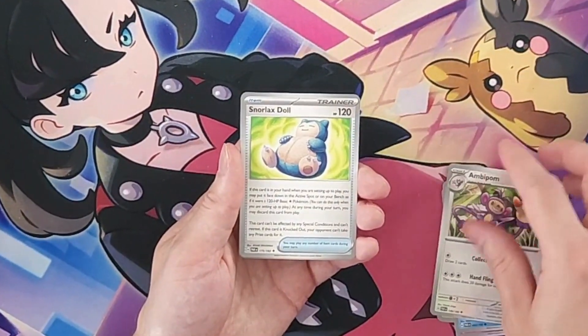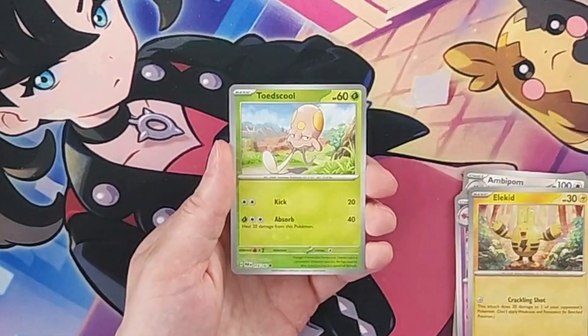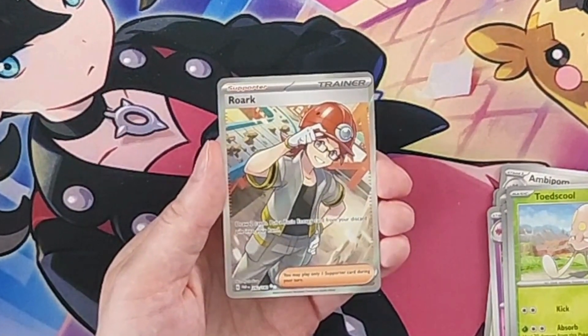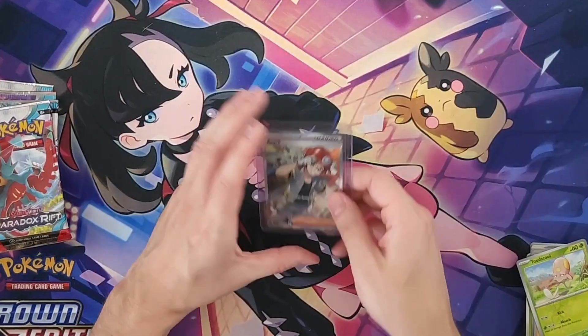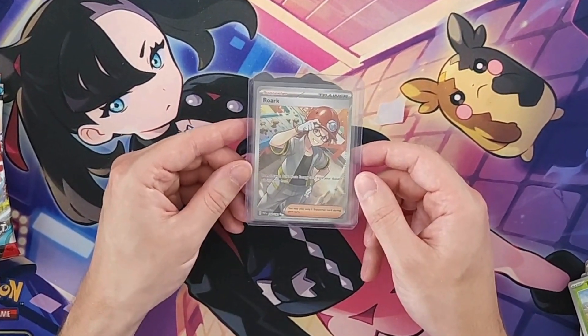Pack three reveals Stormcloak Doll trainer, reverse holo Eelektrik, reverse holo Toadscool, and a full art Roark trainer card — that is sick, a very nice pull! We've got our first big hit: an ultra rare Roark trainer card. Looks pretty nice.